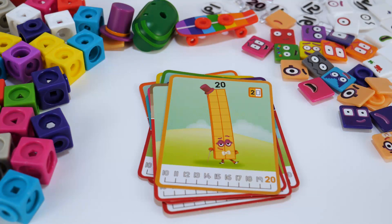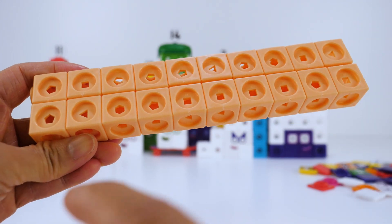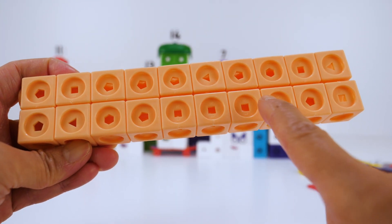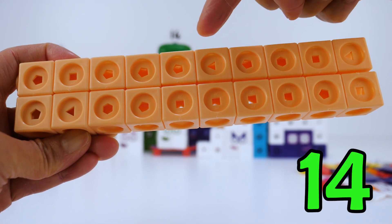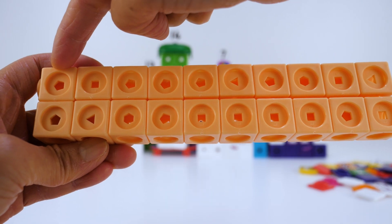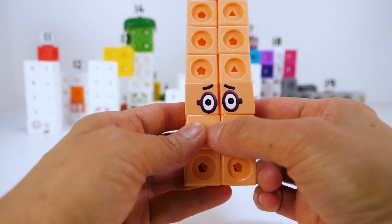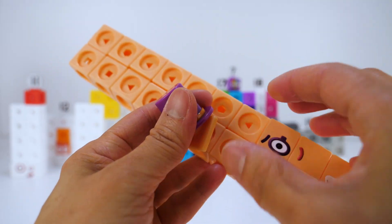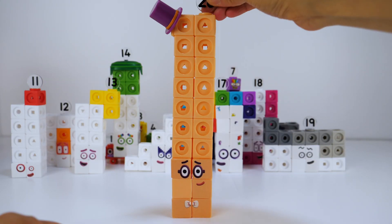Number block 20. He loves to dance. 20 has 20 light orange blocks. Can you count from 1 to 20? 1, 2, 3, 4, 5, 6, 7, 8, 9, 10, 11, 12, 13, 14, 15, 16, 17, 18, 19, 20. He wears a pair of oval glasses and a white bow tie. 20 also wears a purple hat and has the Numberling 20.